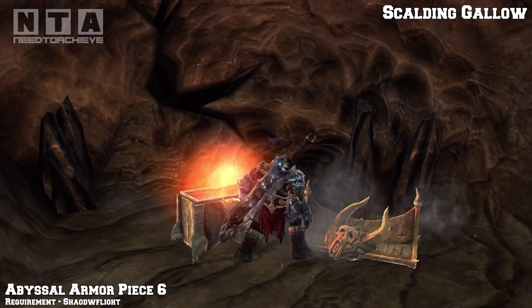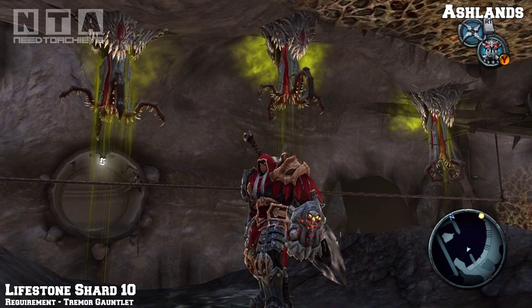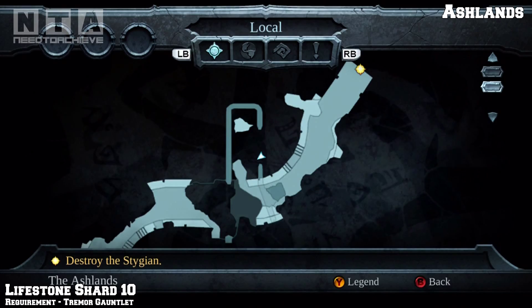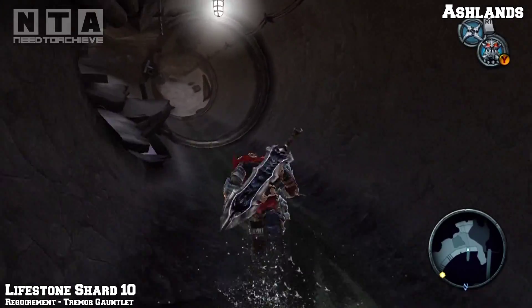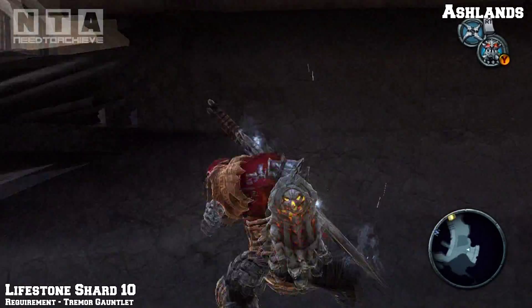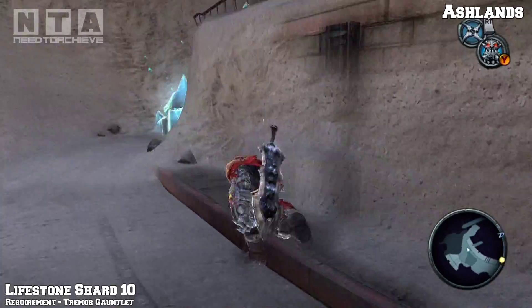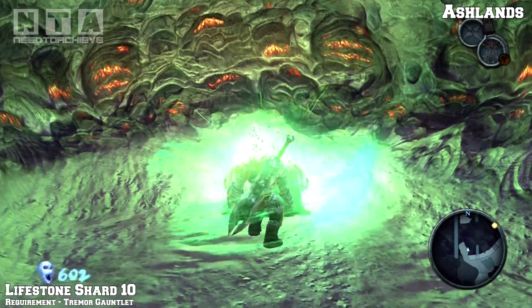Now we're going to head into the ashlands - go back to the dry roads and continue on. Once you get there you have to get past all three ceiling monsters that grab you when you try to go across the rope. Once you've eventually done that and got past them all, you'll be in this pipe. It's part of the story so you have to come through this way anyway. You'll notice a hole in the pipe on the left hand side - go through the hole, and as soon as you get to the top turn around and go over the top of the hole. You'll notice a blue stone - destroy that with your gauntlet and you'll see life stone shard number 10.